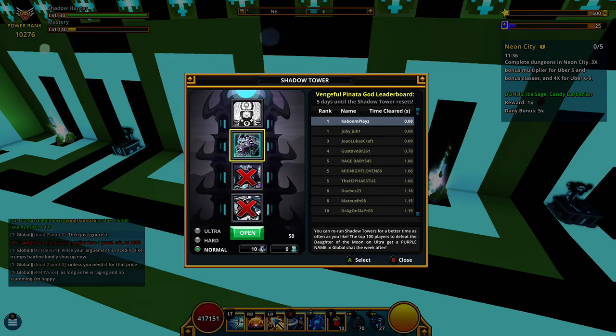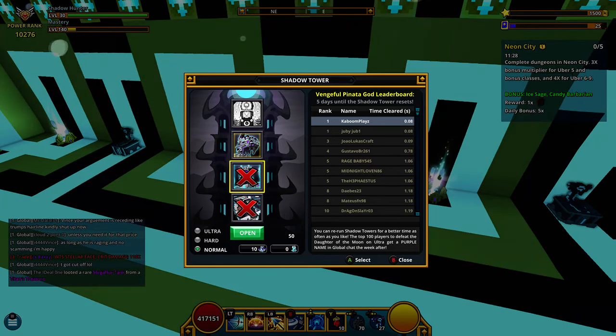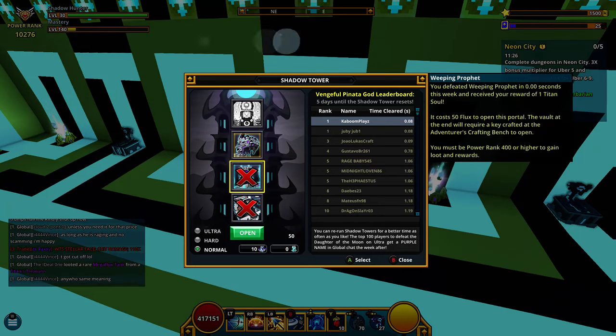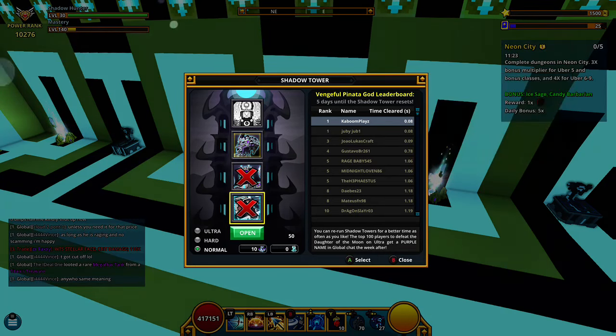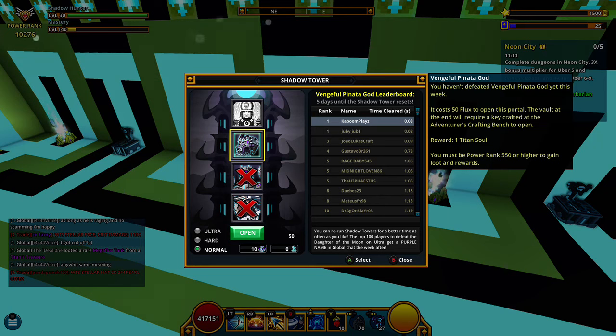As you can see, you need to be 550 power rank to do the top one — the pinata god. The other two you can do at 400 power rank. You need to be able to do all three. To get to power rank 550, it should take you anywhere from one to two hours in this day and age.